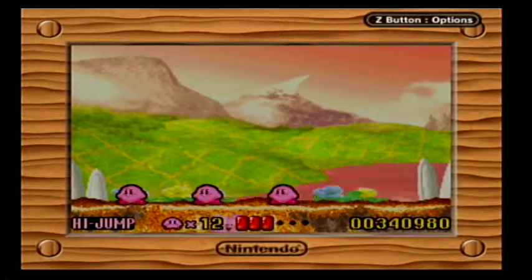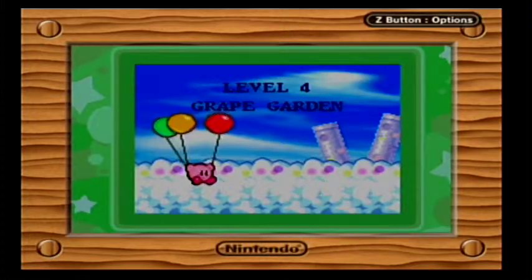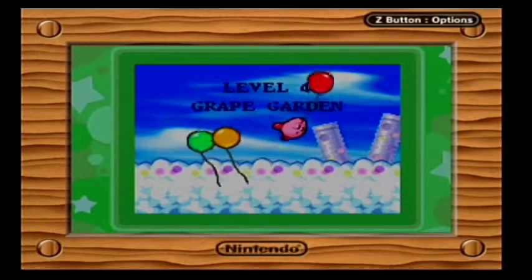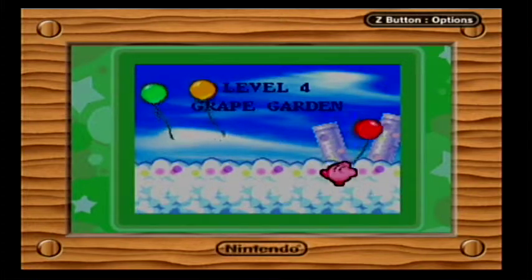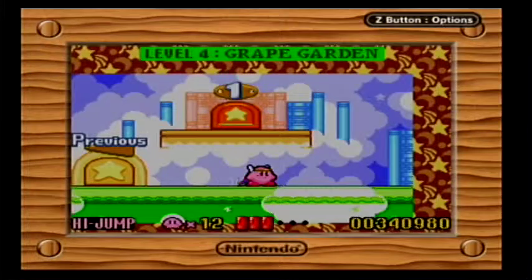I think the next world is Grape Garden — I knew it was something Grape. I know world six is Orange Ocean because that world sucks. But that's going to be it for today — next time we're continuing on and doing Grape Garden. Until then, I've been DJ Cinebunt, this has been Kirby's Nightmare in Dreamland, and I'll see you next time. Bye bye!